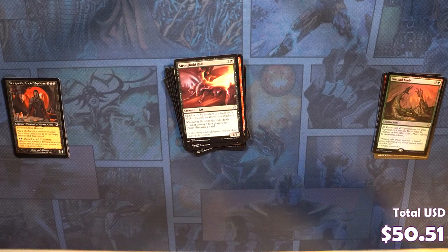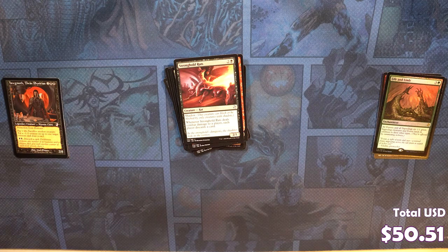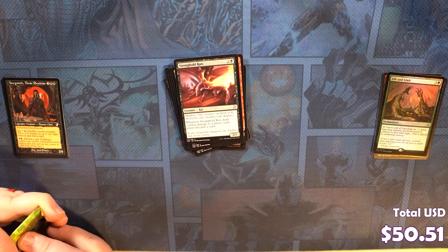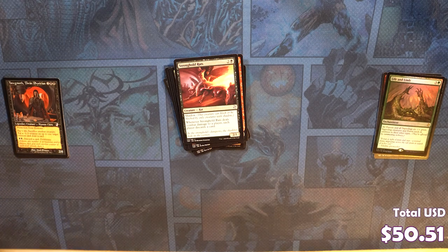And then we got a Life and Limb rare foil, which looks kind of nice. It's the card that I always look at in the box and always think it's Life from the Loam. And I'm just like, oh yeah, we don't have any Life from the Loam. You got a bit of a shadow though.